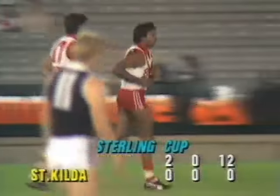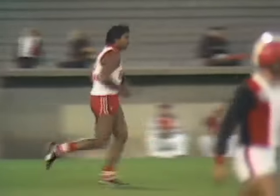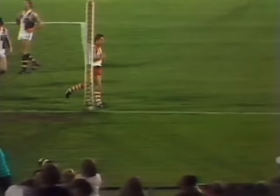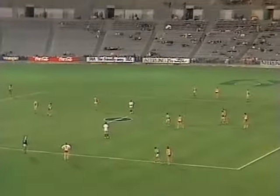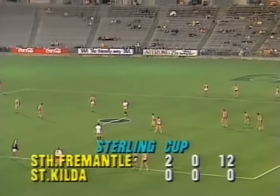They're off to a great start. There's Benny Vagona — not unlike Morris Rioli in the way he moves. We see the left foot snap and the bounce going the right way. Vagona a very neat footballer. Two goals to South Fremantle, St Kilda to get on the score in the Stirling Cup match from VFL Park.